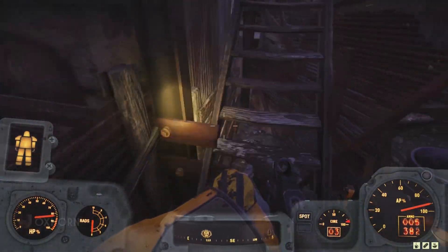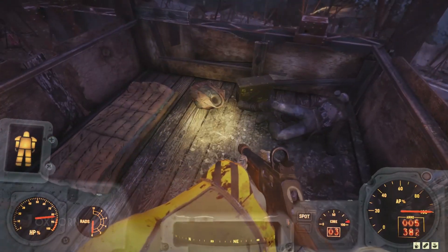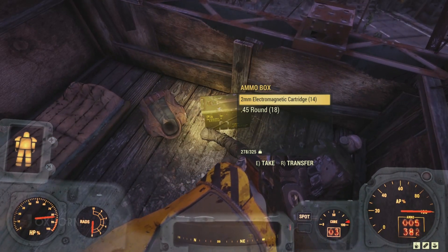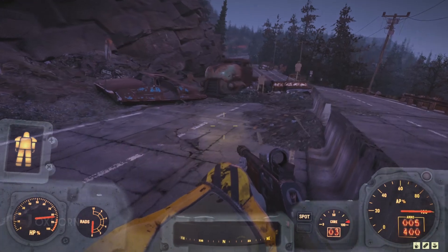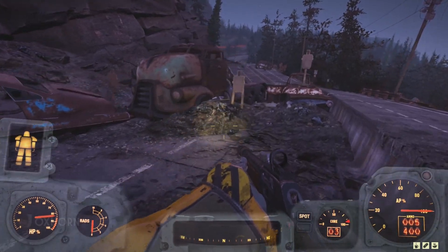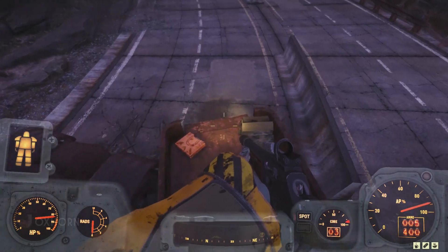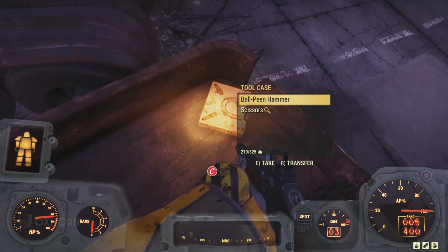Heading to the hut, we take the stairs to the very top where we find a third raider corpse. Here we can sleep in the sleeping bag and loot ammo from the ammo box. Just north beyond the camp is a firing range, and all we find in the back of one of the trucks is a tool case. So part one of the Phantom Device is found — we now need to track down part two.